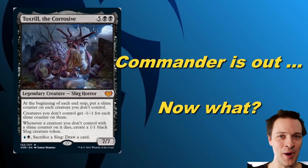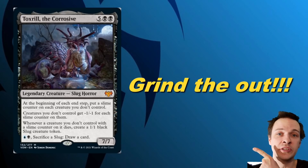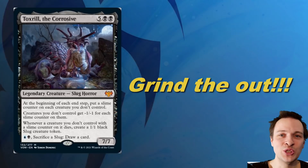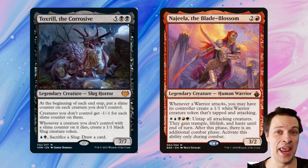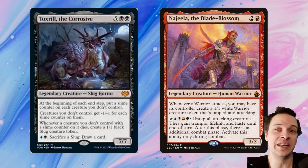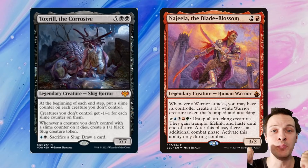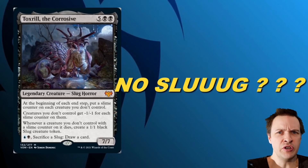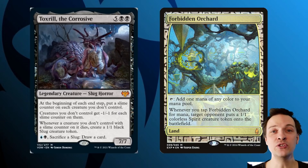So we've been able to ritual out our commander — now what? The answer is grind them out. Draw more cards than your opponents by activating that secondary ability: sacrifice a slug, draw a card. Because you're creating slug tokens whenever a creature with a slime counter dies, if you kill 9 creatures with this, you're getting 9 slugs. Just imagine casting Toxirill against someone who has flooded the board with Najeela tokens — Najeela's worst enemy might actually be Toxirill. When you tap Forbidden Orchard, you give an opponent a creature, then kill that creature, generate a slug, sacrifice the slug, and draw a card.